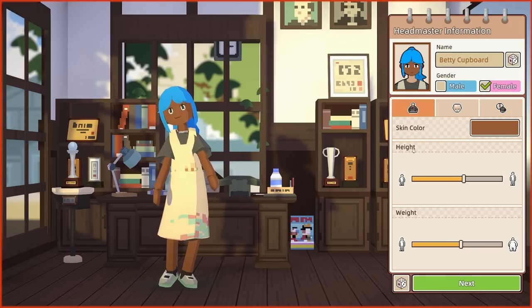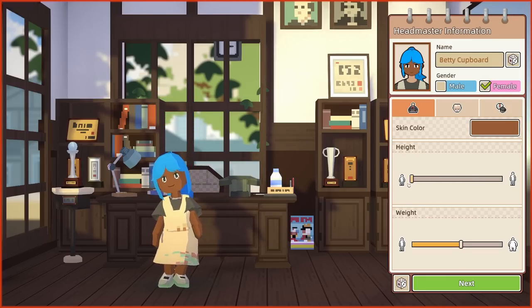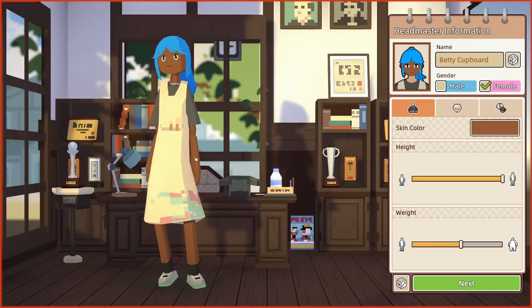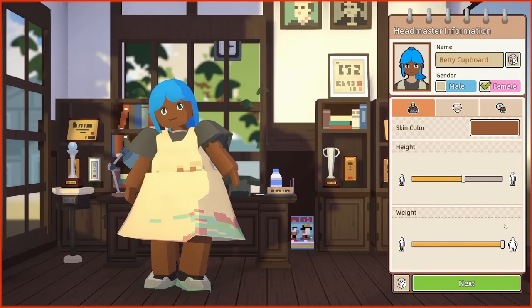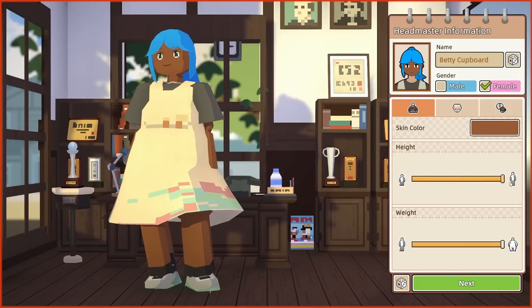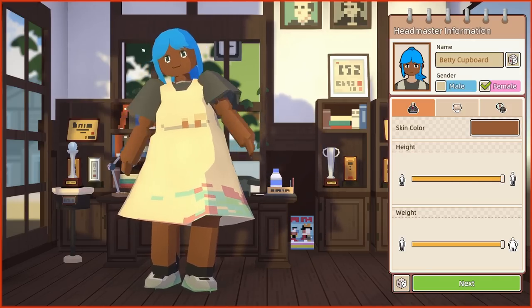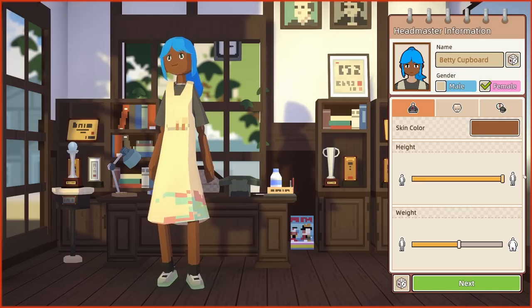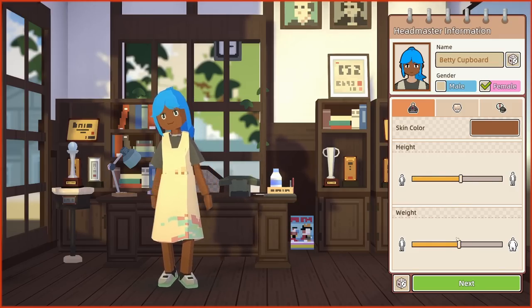There are height sliders and weight sliders, and these things are amazing. If we shrink it down, you can have somebody who's relatively short. Or you can have somebody who is incredibly, incredibly tall — the proportions just look very odd. They're as tall as the windows; we'd have to make extra special big doors. And then weight-wise, they can be sort of squished or squashed out. You can make them either teeny tiny or incredibly big. But we're not going to have that for Betty. Betty can be middling height and middling weight — that's absolutely fine.